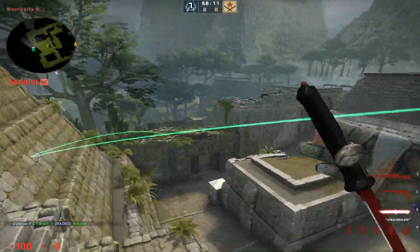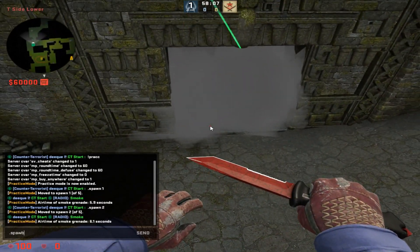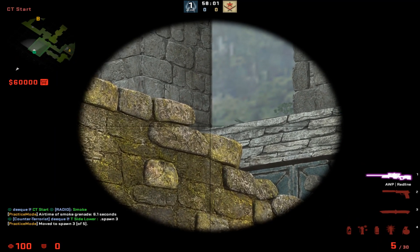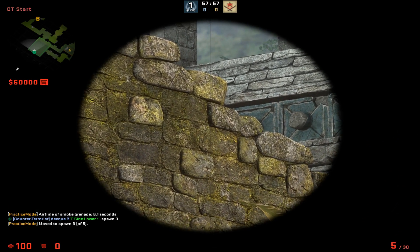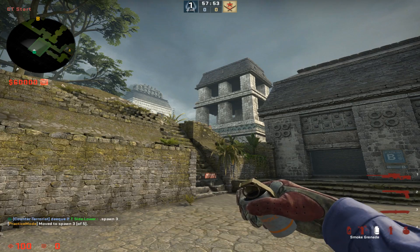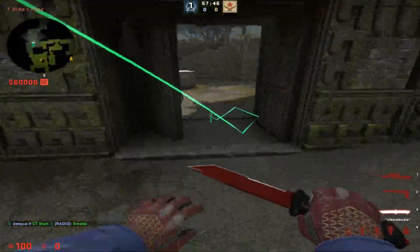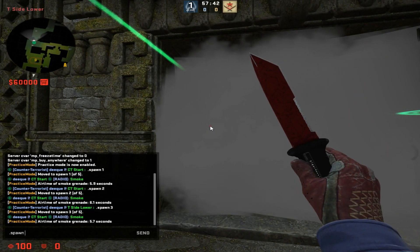I didn't really have to practice these smokes too much, they were pretty easy. The only smoke that's a bit tricky is the third spawn because you can hit like a weird edge. So aim to the right of this pillar here, run until you hit the bottom of this stone right here, and then jump throw.